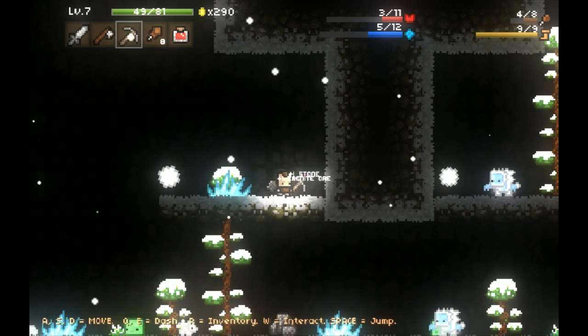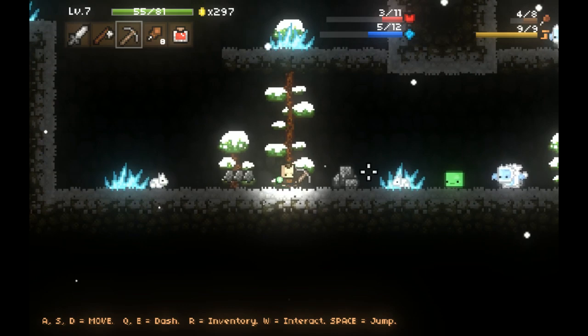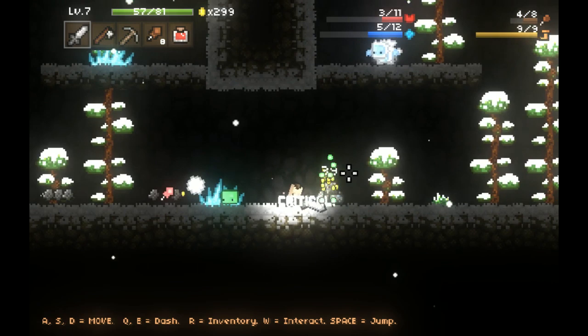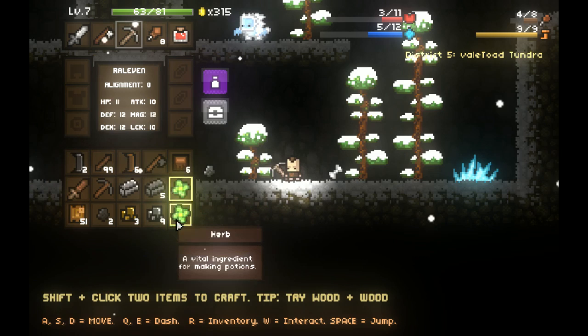And that guy is throwing snowballs - that rhymed, which is why I said it, because I'm a poet. I'm going to grab this herb. I'm just going to keep collecting ironite so I can make maybe some armor, which would be cool. Now I can make another health potion.